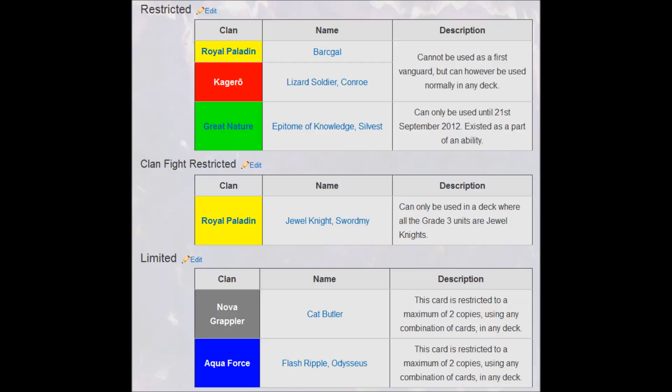We have Barkle and Lizard Soldier Conroe being restricted as starters. Epitome of Knowledge Sylvest cannot be used at all due to its own card effect more so than its inclusion on the restricted list. Cat Butler and Flash Ripple Odysseus are restricted to only two copies each in any deck. And finally, while not a restriction in the strictest sense, Jewel Knight Sword Me may only be played in a deck in which you have one or more grade 3s and all of those grade 3s are Jewel Knights. This is a fighter's rule more than a restriction as Jewel Knight Sword Me isn't limited at all when you play it.